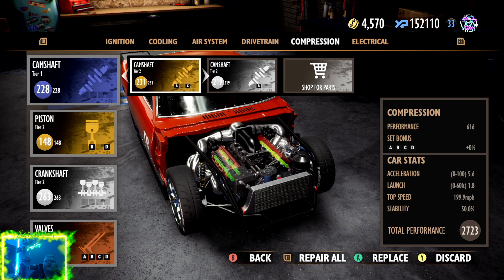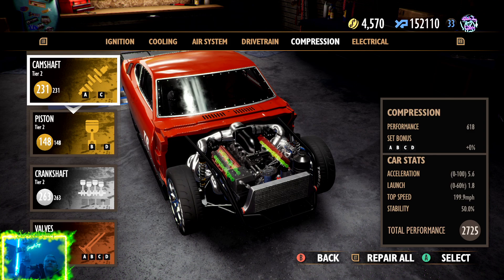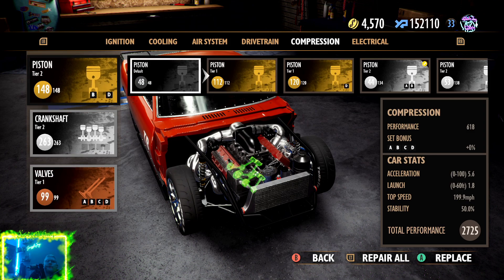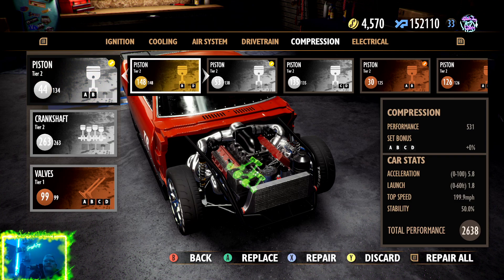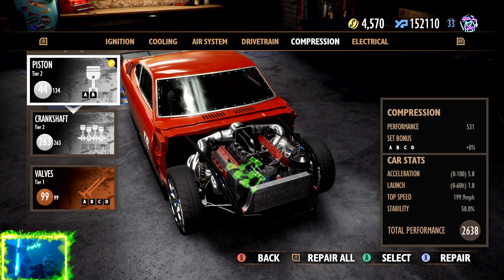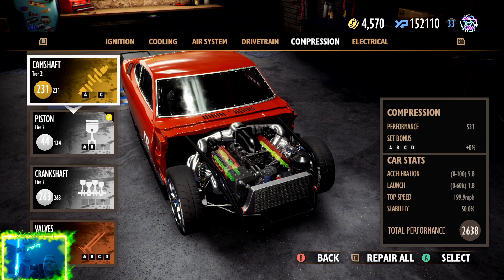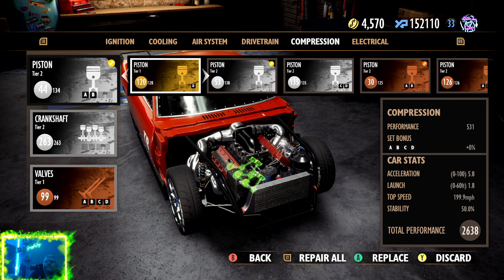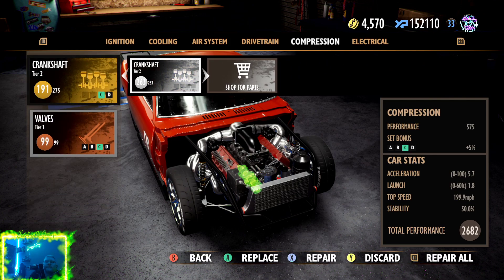What you want is your total performance in the corner to be as high as it can be. Part A is 134 - that's not too much of a difference. It was only 10 points off so it's probably worth it. We need a C. We have a C and now we have the bonus.